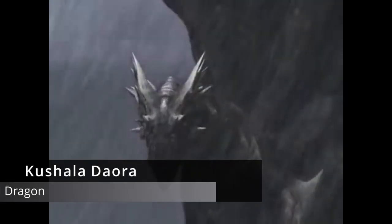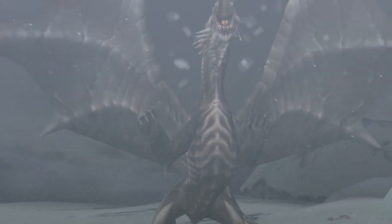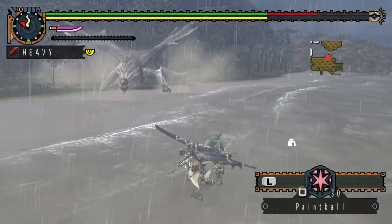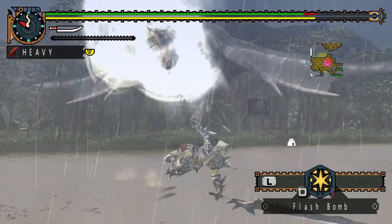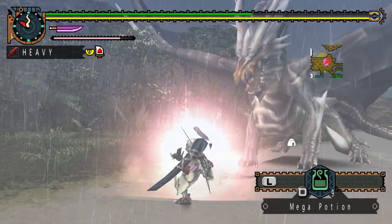Kushala Daora is the flagship monster of Monster Hunter 2. He is an elder dragon with a metallic appearance and the ability to control the winds. In combat, Kushala can utilise this ability by surrounding himself with a wind barrier that pushes hunters away from his sides and deflects gunner bullets. He is also capable of blasting wind from his mouth, which makes him incredibly dangerous at both long and close range.